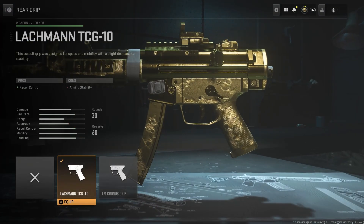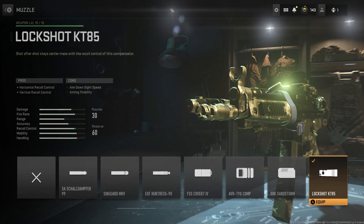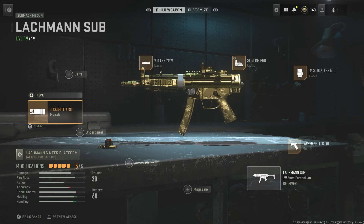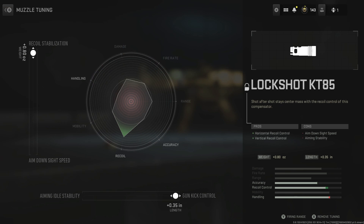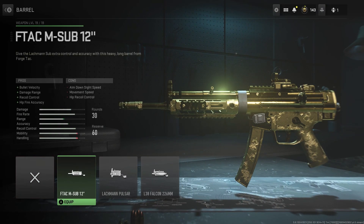For the grip we have the Lockman TCG10 for recoil control, and the tuning is recoil steadiness and aiming idle stability. If you guys are making a short SMG build, I would probably put it all the way down to ADS speed and sprint to fire speed, but I'm making mine more of a medium build. For the muzzle we have the Lock Shot KT85 for recoil control, and for the tuning we put recoil stabilization and gun control. We have no barrel because I like the normal barrel better.